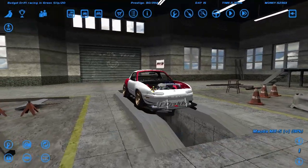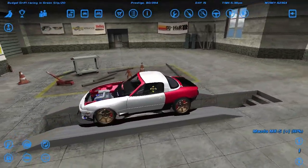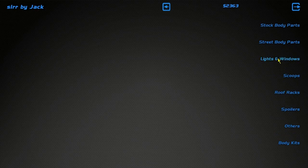So, we've got $2,300. We need a windshield — let's get a front windshield. There we go, we got a front windshield. And we need some kind of headlights. We don't need our X7 headlights — maybe replacement headlights will be cool. Let's buy the normal ones too.